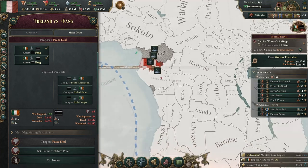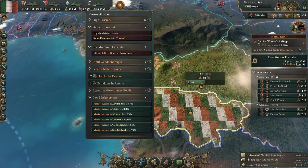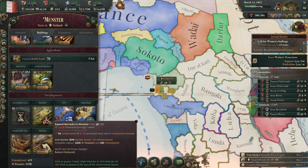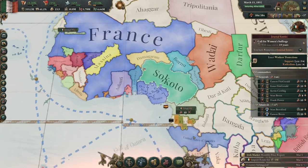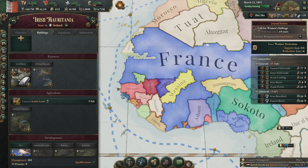This war is going on forever and I don't know why — there's nowhere they can really fight. I'm just making sure stuff is building here because we are really, really low on infrastructure. How is Senegal doing? There we go — we annexed Fang.